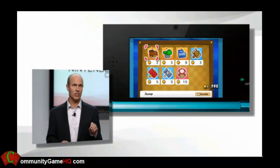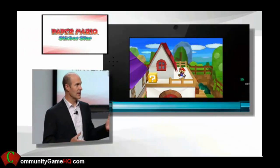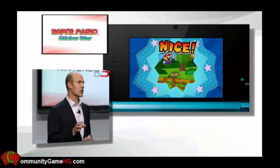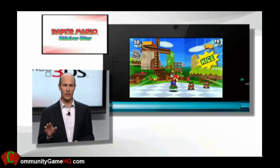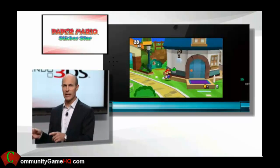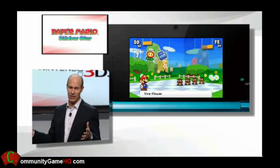Because of a simple but strategic new element: stickers. The game environments still seem like shoebox dioramas, but this all-new Paper Mario world is plastered with innocent-looking stickers. But they're not just for display. You'll collect them by pulling them off the scenery, and they become your battle commands.